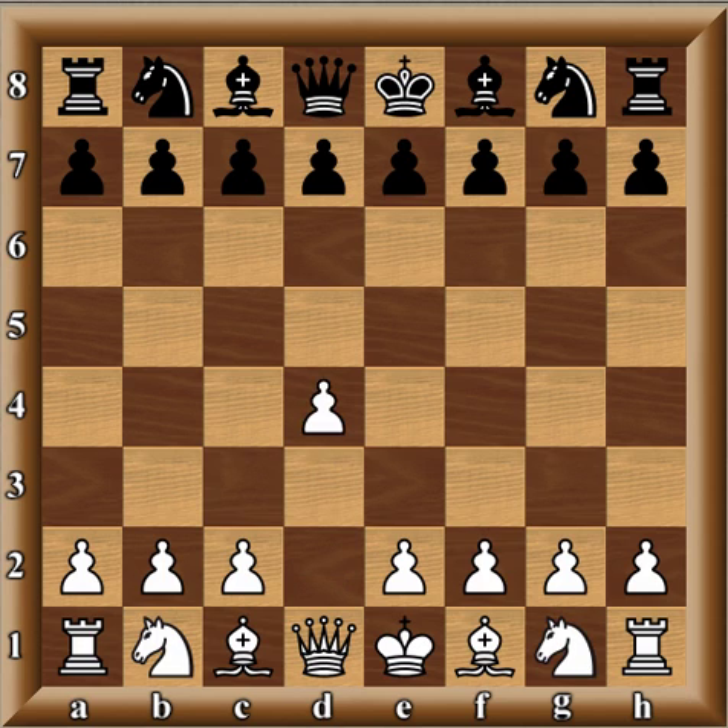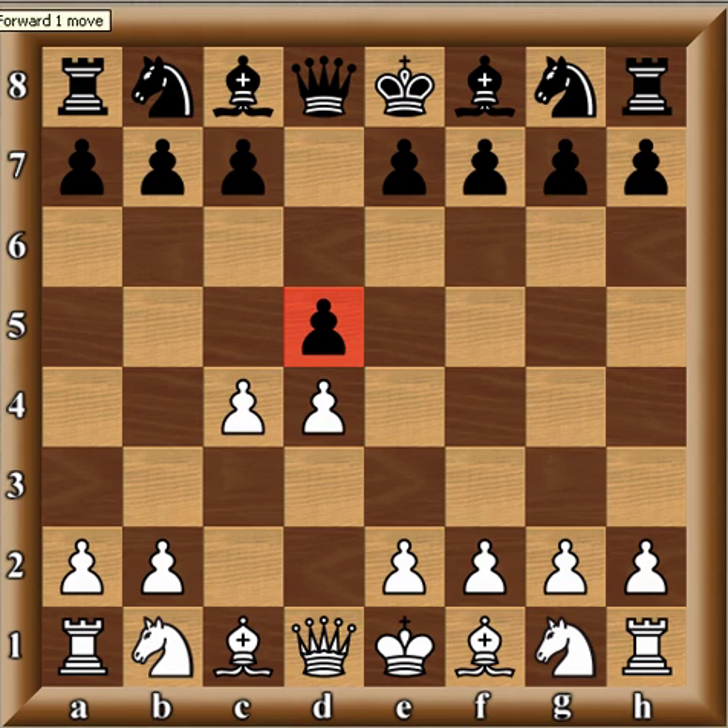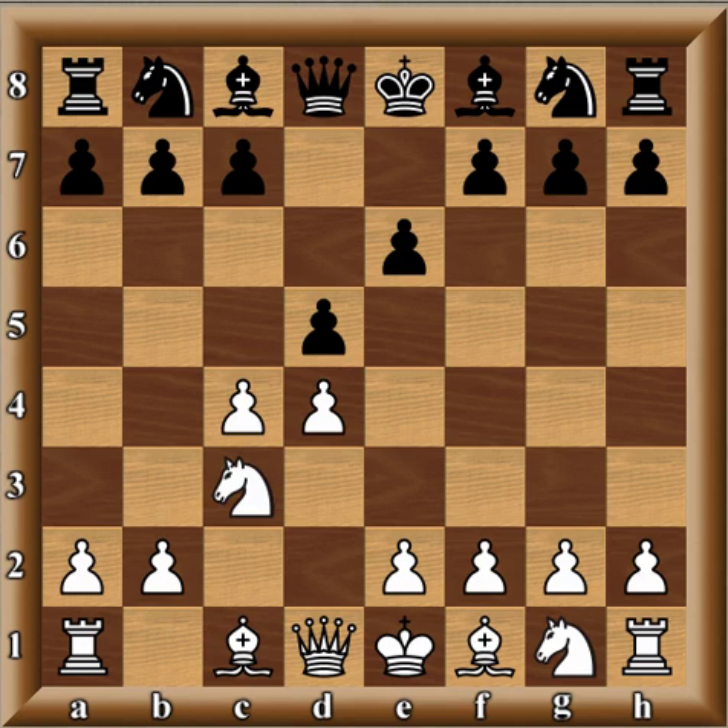Very strong grandmaster. So D4, D5, C4 — putting in the pressure early. The correct move against D5. D5, E6, so we have this Queen's Gambit Declined. Knight C3 and Bishop E7. This is a move you see often when players want to avoid the exchange variation proper.